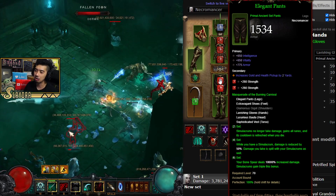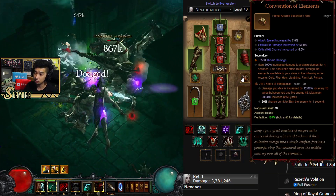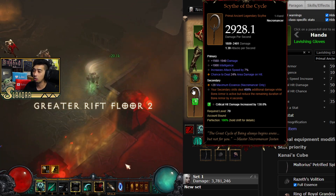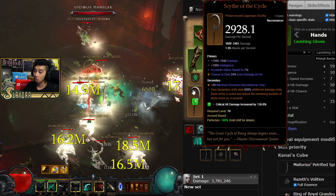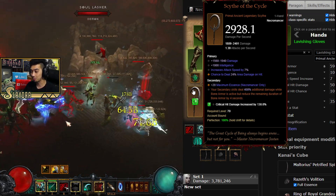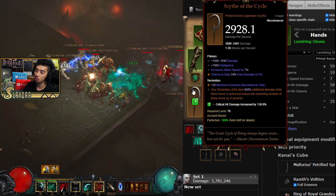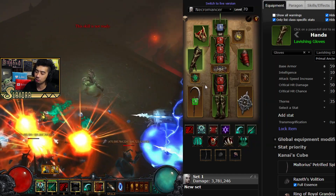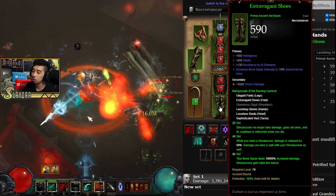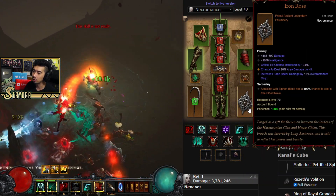For the pants, nothing spectacular — just int, vitality, armor. For our other ring, the Convention of Elements. Attack speed is kind of a priority stat you're looking for on a lot of pieces of gear. With Scythe of the Cycle as our main source of damage, we're making it so our secondary skills deal 400% additional damage while our Bone Armor is activated, but it will reduce the remaining duration of Bone Armor by four seconds. Pretty much it's just casting Bone Armor, teleporting around, and it feels really good. For our boots, just get that bonus to Bone Spear damage — instead of All Resist you can also get armor.